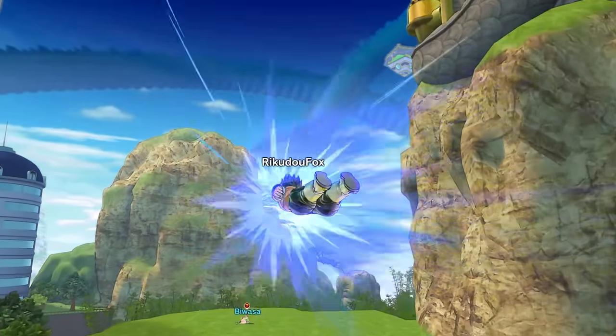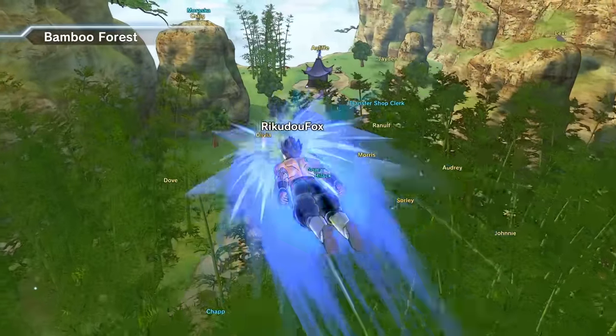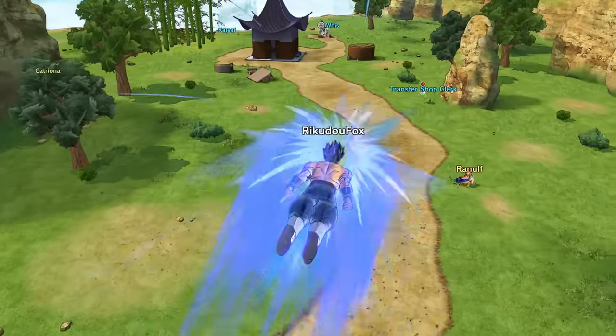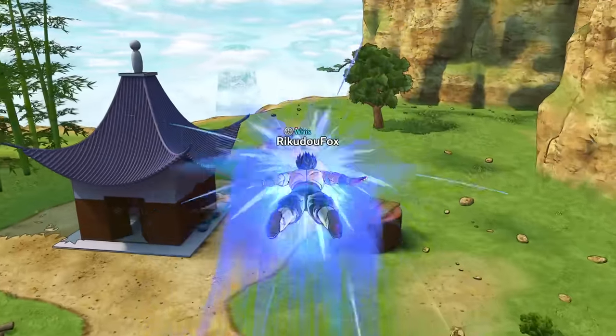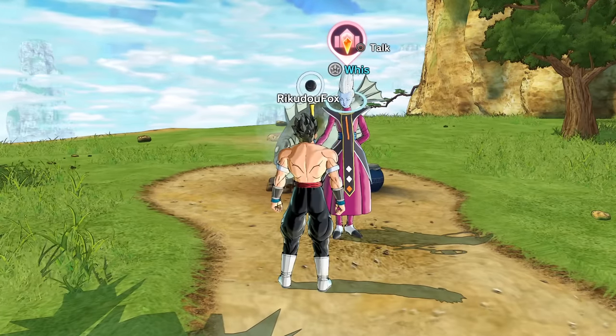If you guys remember for the first two Awoken skills — Super Saiyan Blue and Blue Evolved — we had to talk to Whis, and that's basically what we have to do here. We unlocked transformations from him in the past; now he's going to max out our level cap. Let's just see what he has to say.